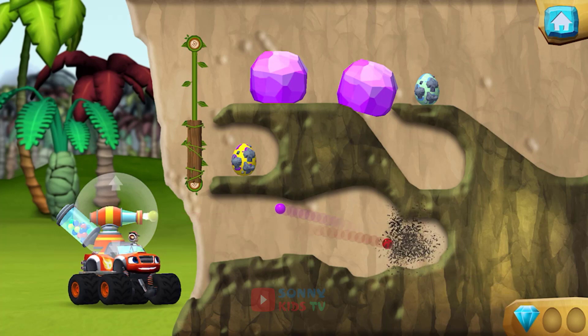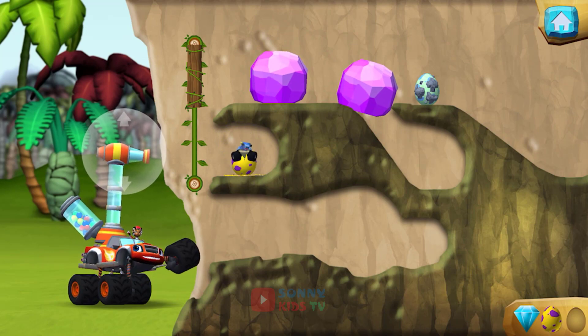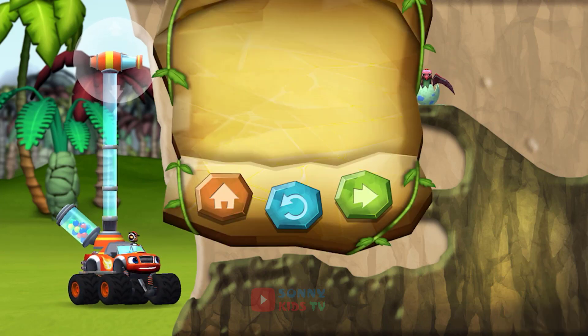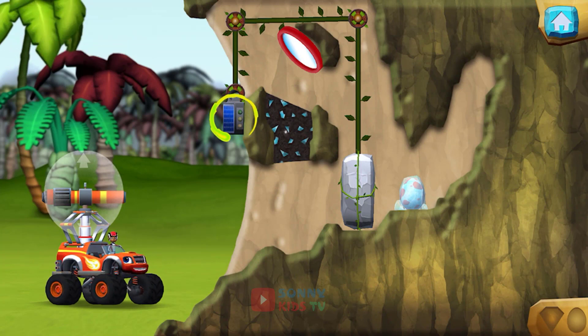You found a prehistoric gem. Aim the laser at the solar panel to charge it. When the panel has enough power, the wall will move.